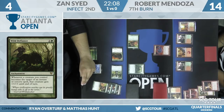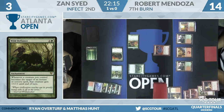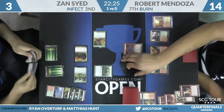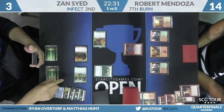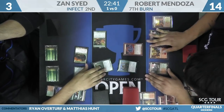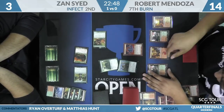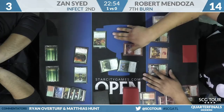Robert's choices are to call him on Become Immense or to block and hope to topdeck a burn spell. He does have Deflecting Palm in the sideboard — maybe not a ton of cards that brick here. Looks like no blocks from Robert. Is this the Become Immense to win? Everything else loses. It's Vines. Now Zan is hoping to force an error — he wants Robert to target the Glistener Elf. Don't do that, you'll lose. If you target Zan, you win.